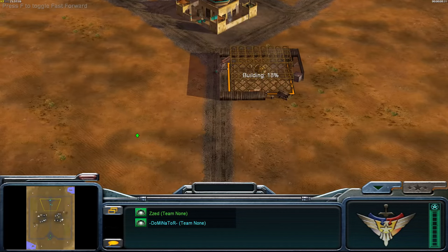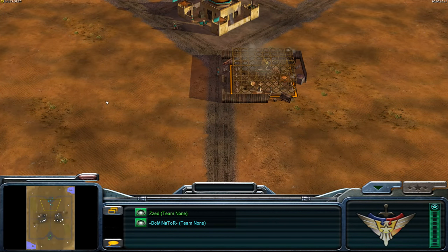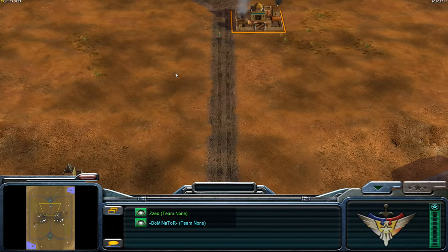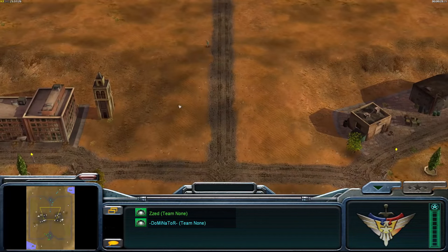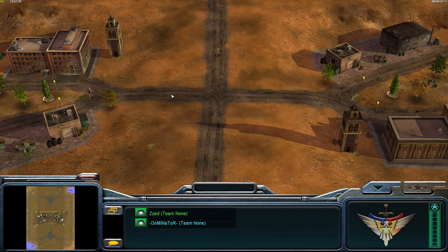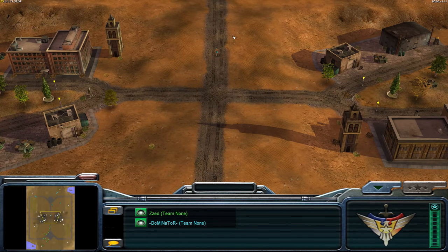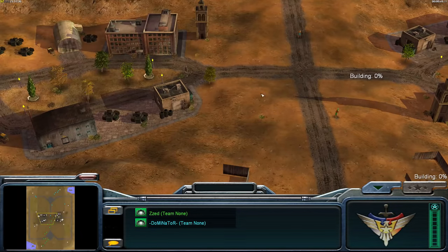Welcome to the second tip. This one is about clearing your enemy's demo traps without losing any units, without wasting any money — basically clearing them for free from a distance. As long as you've got a view of them or know roughly where they are, you'll be able to clear them for free.